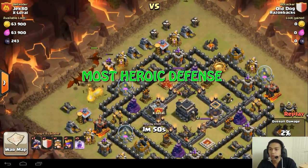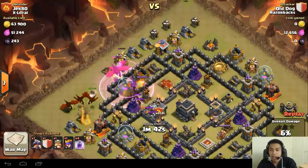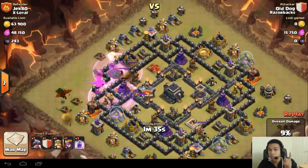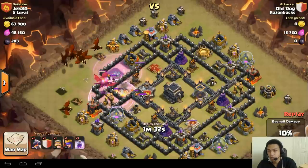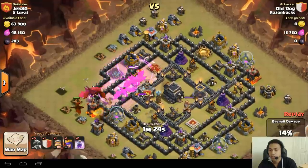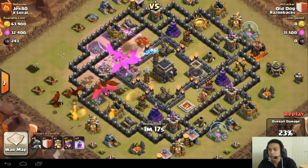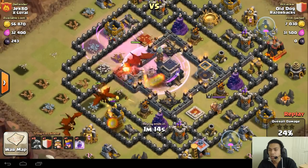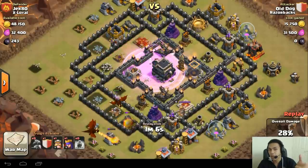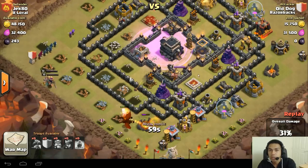Here we go — we've got the most heroic defense. What I like about this segment is that you can copy the base of the person I'm showing, because it usually does really well in Clan Wars. If you have Town Hall 9, you can copy Jek 80's base. Look what stops them — it's level 4 dragons. Jek's base is quite anti-air. It's got high-level air defense spread far enough apart so that dragons can't bunch up and kill them, while still covering Town Hall.